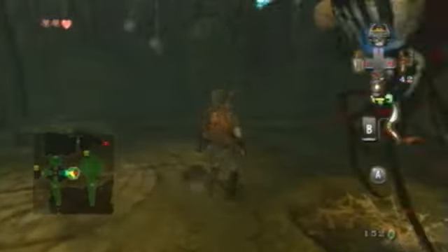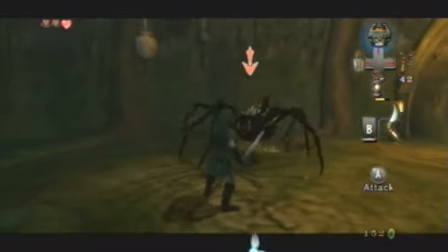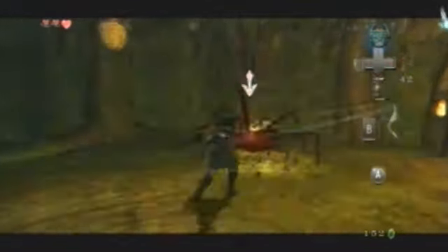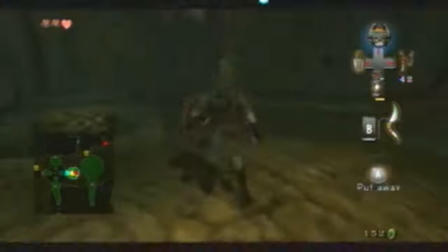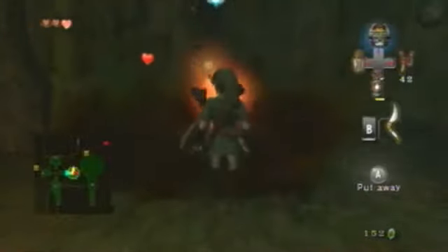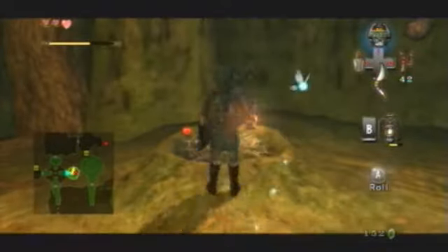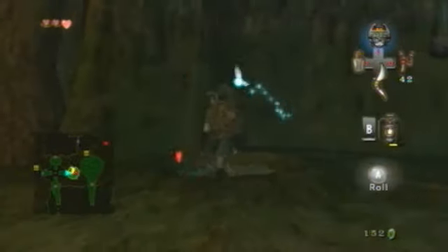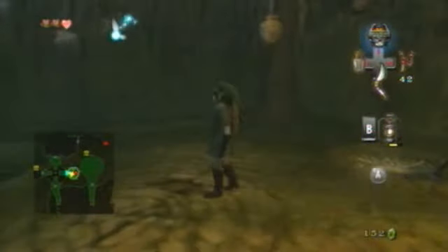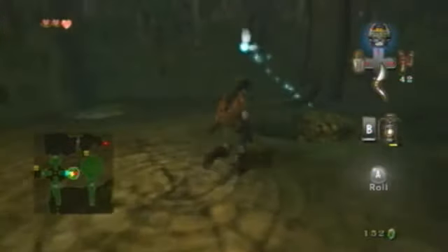Which one do I want to go down? Hi, spider. Come on, try to bite me or something. There you go. Is that it? No, there's always another one. Come on, I guess we'll finish you. Whatever. Monkey's below, so we'll go down below.